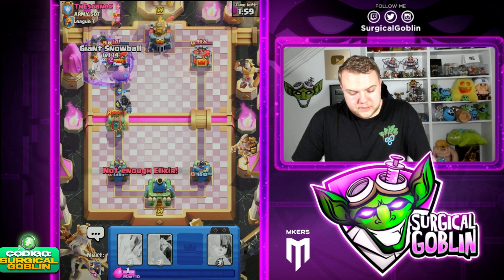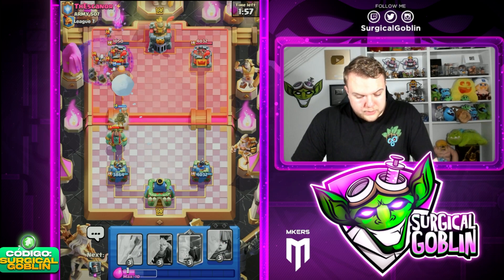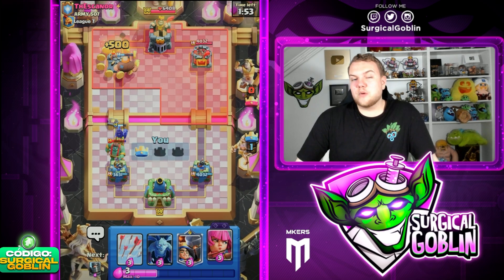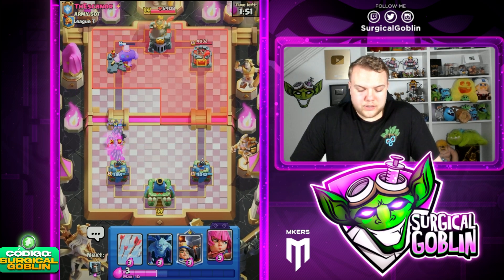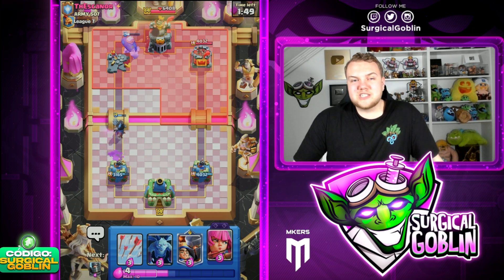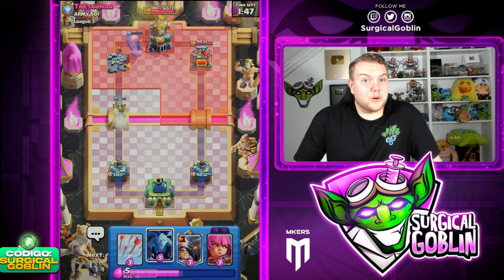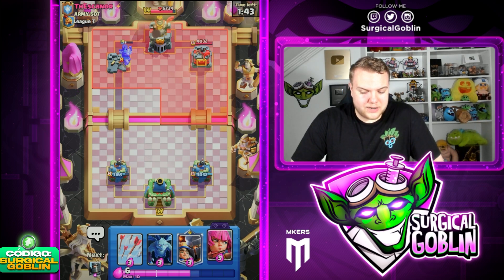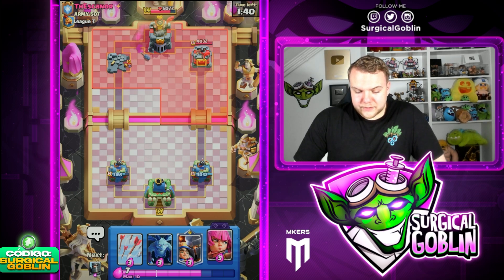As soon as we have enough Elixir for Archers, I'm going to — never mind, I'm going to Snowball. Just making sure that we take down the Tower. The Dark Prince is tanking for the Goblins and the Tower is also helping. This Goblin Giant is not going to deal that much damage — I'd rather secure taking the Tower with the Snowball on top of the skeletons. Tower is down — very, very nice push there, taking a lot of advantage of his Fisherman being out of cycle.